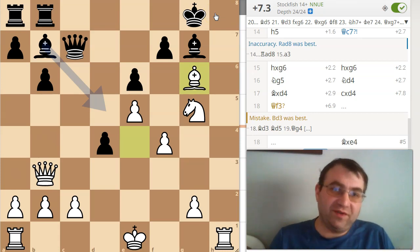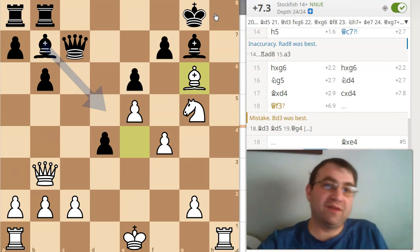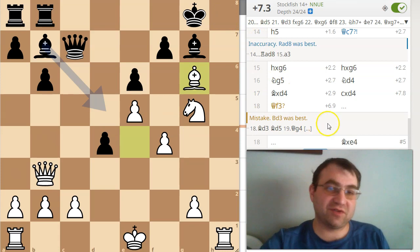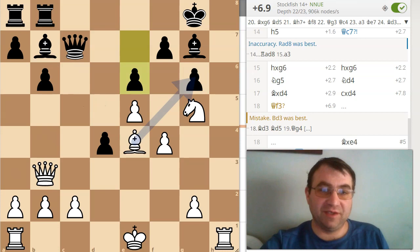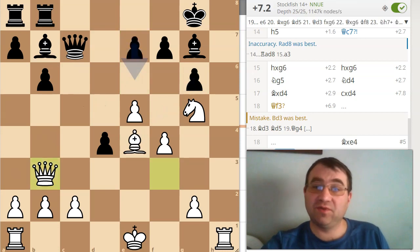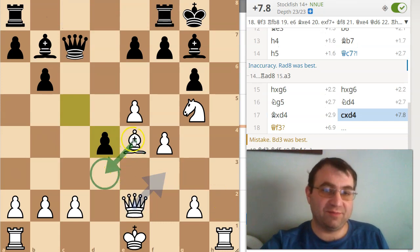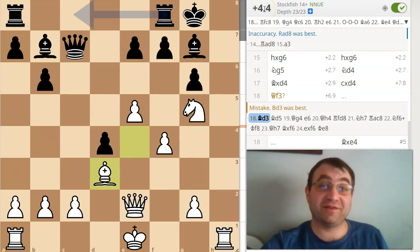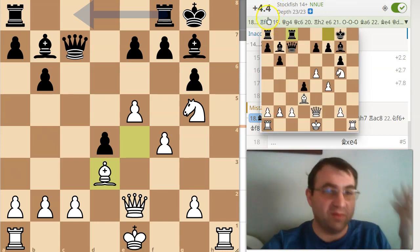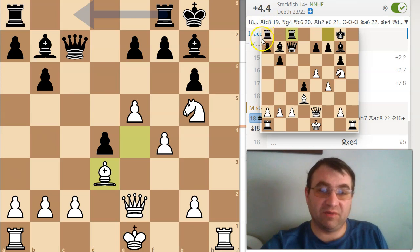I had this intuitive feeling that Queen f3 should be game over. I've played these types of moves in the past and just understood that this position should be decisive advantage White. But of course, this position is completely winning — it just took the computer a while to see that. That's why in the initial assessment it was favoring Bishop to d3. But if I put this one here now, you can see it gives a considerably lower assessment than what I actually played.